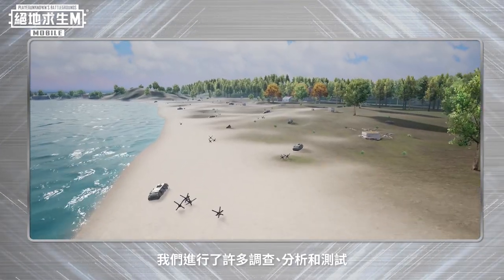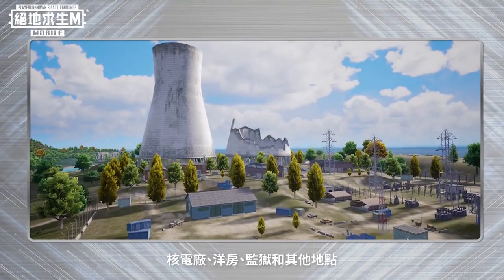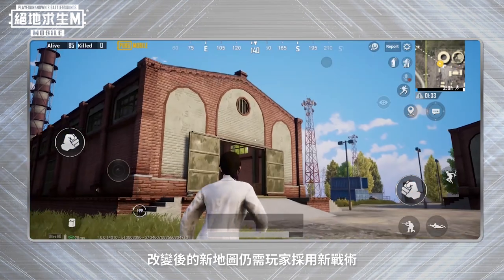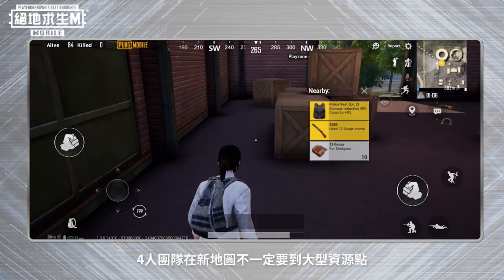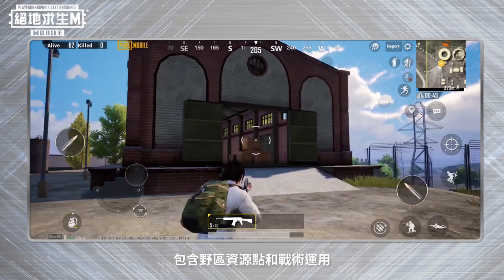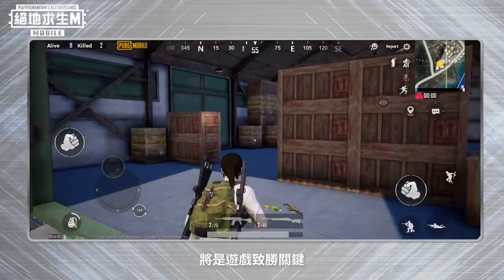We conducted many surveys, analyses, and tests to give players a familiar but different Erangel. First, we revamped some resource pickup points and renovated the military bases, nuclear power plants, bungalows, prisons, and other familiar places. After our changes, even if you land in your most familiar location, there will be new tactical decisions for you to make. We also adjusted the game resources to provide players with more choices in the early game. Now, even a squad team doesn't have to go to large resource points to ensure they're well equipped. To win the chicken dinner, players must familiarize themselves with the location of wild resource points and find the way to play that's most suitable for them. Therefore, understanding the map and being able to adjust your strategy according to your situation will become especially important.